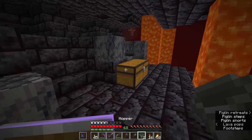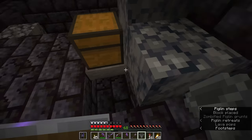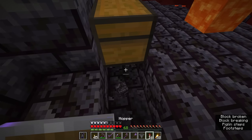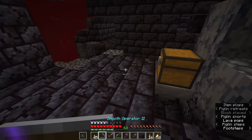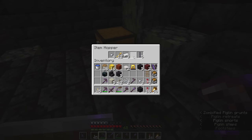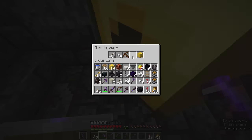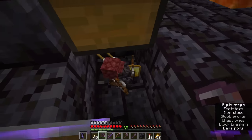Hopping further down it looks like I've found a couple more chests to drain of their contents. Using a hopper means that the piglins don't get mad at you for checking the contents of the chests. Looks like we've got some gilded blackstone, a couple of crossbows, a couple of pieces of gold armor, another gold block, and some iron nuggets. That looks like all we're getting this time around.